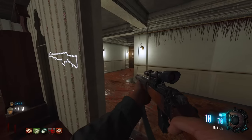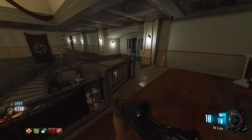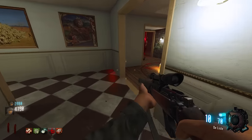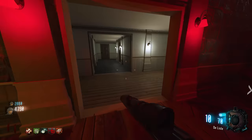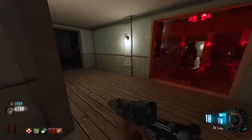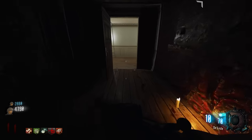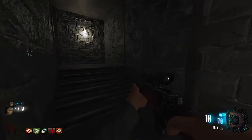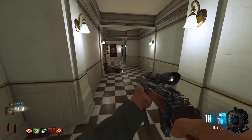One player confirms Juggernog's location — deep in the demonic area, back past the upstairs section. They find the bank as well. A wall gun recommendation is made. They still need to find the third shield piece. The BAR wall weapon is near Double Tap.